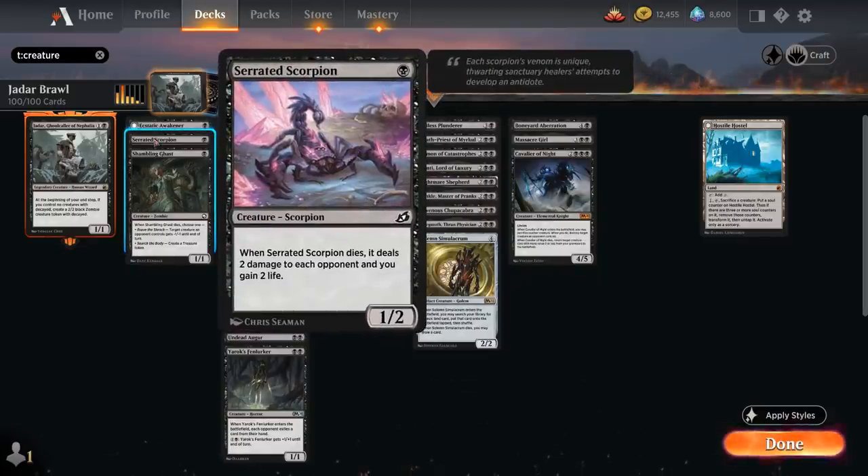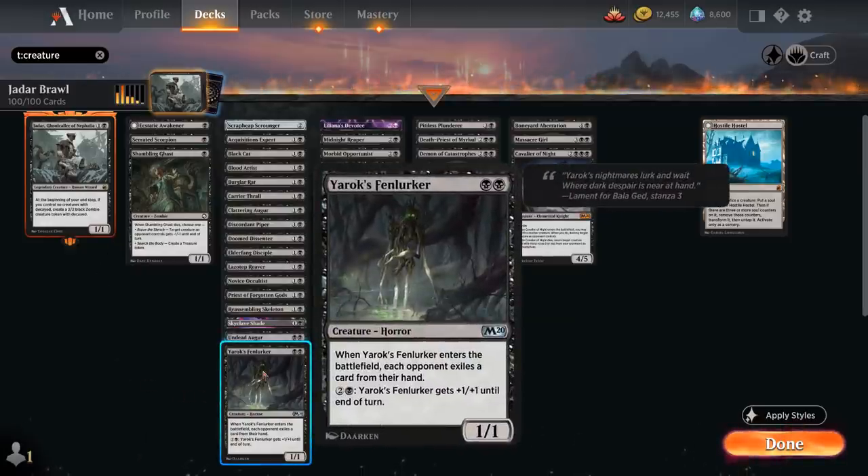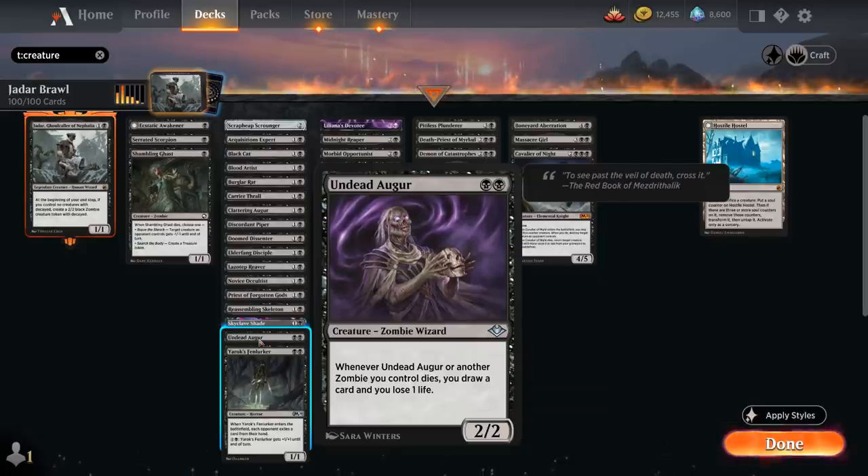Serrated Scorpion is a 1/2 that when it dies deals 2 damage to the opponent and we gain 2 life. Shambling Ghast is another creature we don't mind sacrificing, either making a treasure token or giving a creature minus 1/minus 1 until end of turn. At 2 mana we've got Yarok's Fenlurker, a 1/1 that when it enters makes the opponent exile a card from their hand, and can also pay 3 mana to give it +1/+1 until end of turn. Undead Augur works very well with our zombie token as a 2/2 zombie wizard: whenever the Augur or another zombie we control dies, we draw a card and lose 1 life.